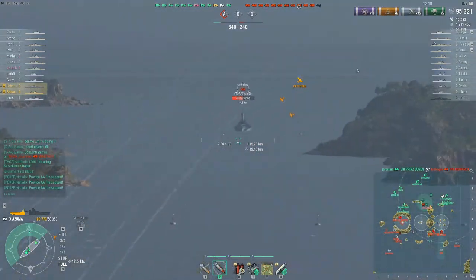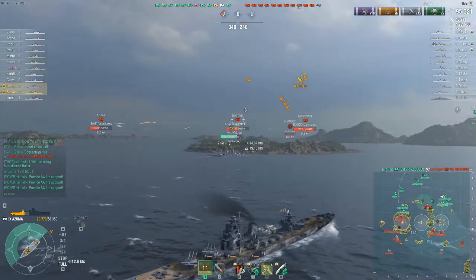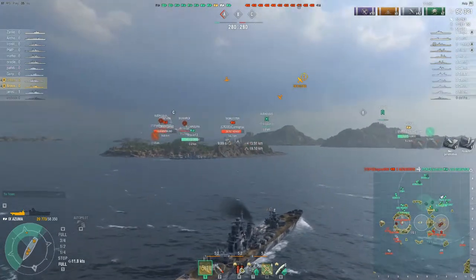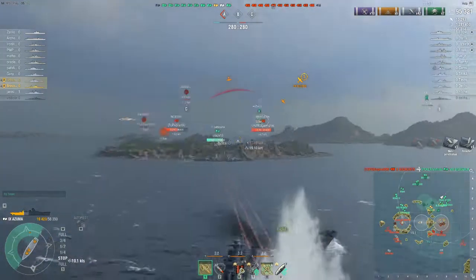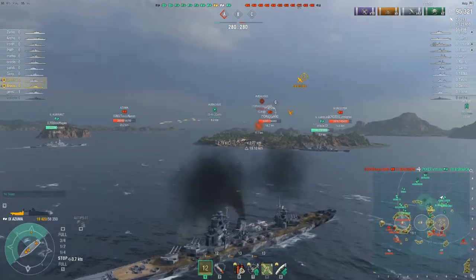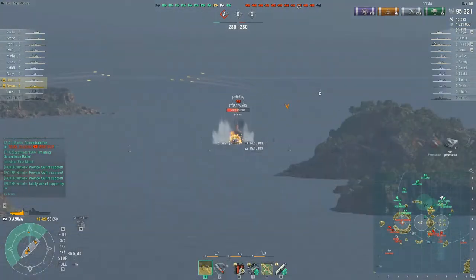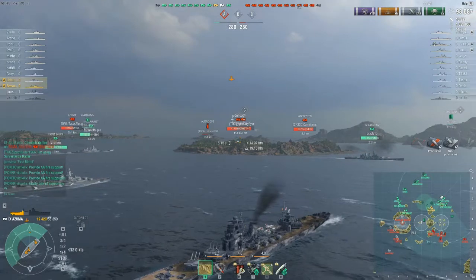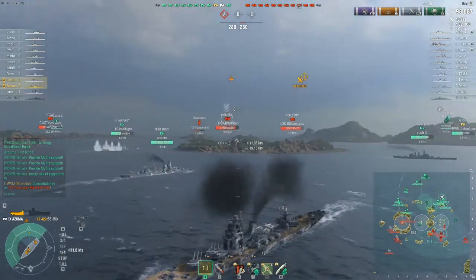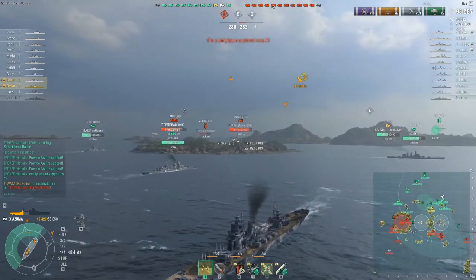In the meantime I'm just reversing back here. I've got AP in the pipe — good opportunity here to see what this is going to do to the bow of the Montana, who is now coming in towards the Charlie cap. Did we get anything off of that? No — we've got a non-pen and four ricochets. So back to the HE we go, because that's been pretty reliable so far. We've taken a lot of health off this Montana, and by the end of this game we'll have taken a significant amount off him. She is already on fire on the bow, so it's going to be difficult to get another fire there — we need to go over the back of the ship.